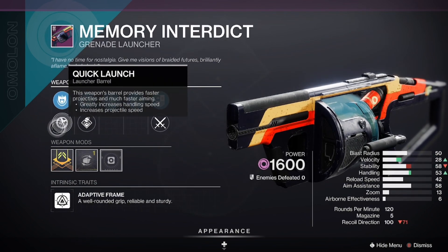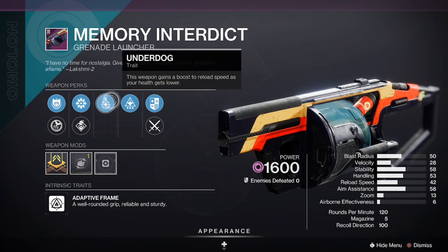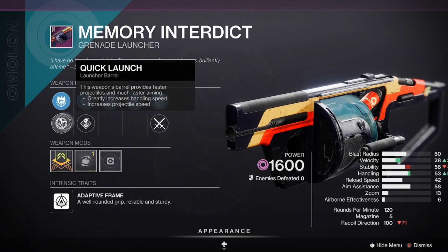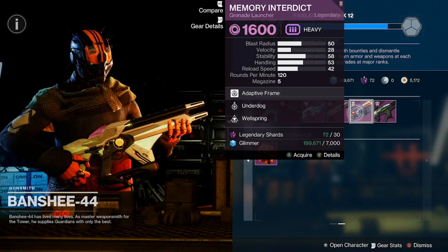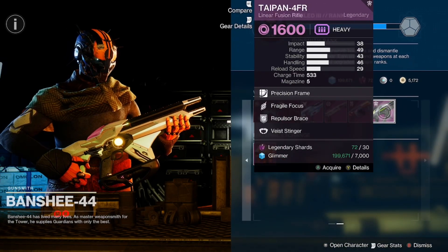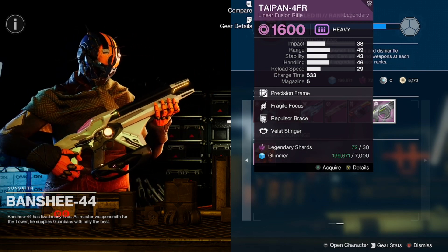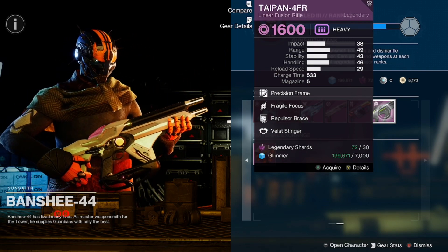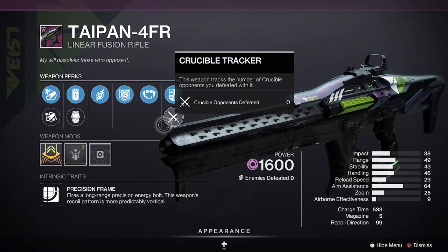The Memory Interdeck has Spike Grenades and Quick Launch. If you're just looking for a grenade launcher the perks aren't the greatest, but Spike and Quick Launch is solid if you need something. The Taipan 4FR is also available — keep in mind this is a craftable weapon with Repulsor Brace, Fragile Focus, and a range masterwork. You can craft a much better roll on it.